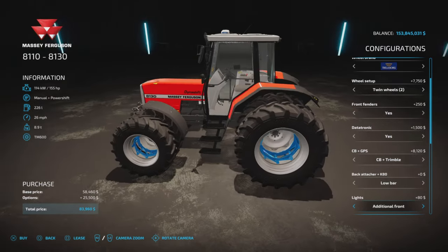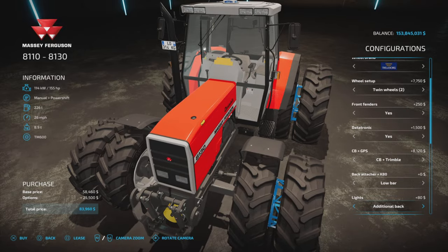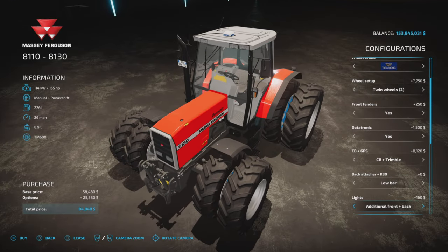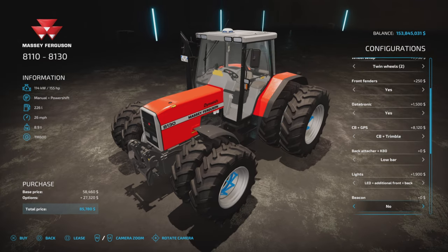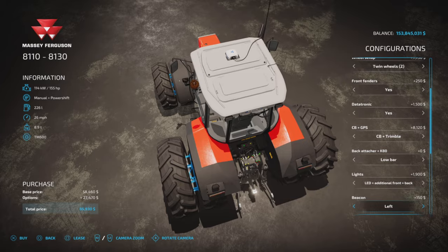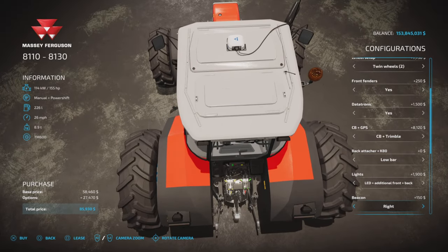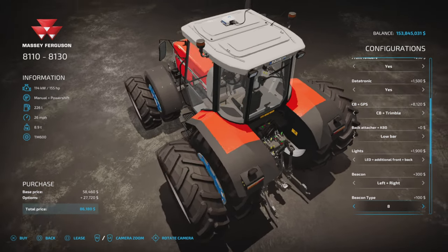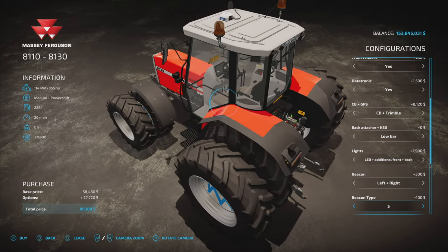Lights - we have additional front lights, additional back lights on the rear fenders, and then additional front and back, then LED front and back. Beacon options: no beacons, left beacon, right beacon, left and right, or none. Then beacon type 1 through 8 - some are LED, some are probably incandescent. Various styles, whichever you like.